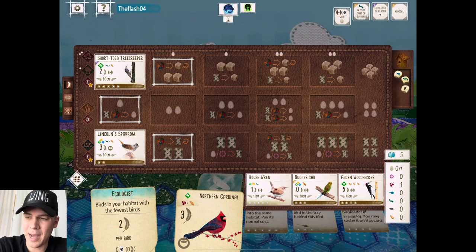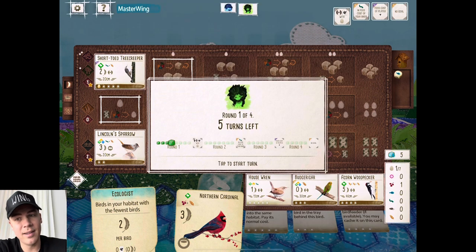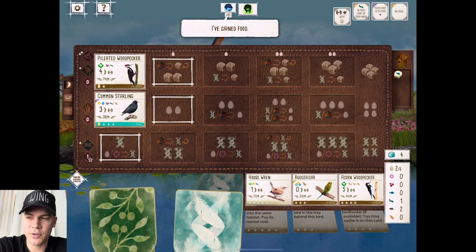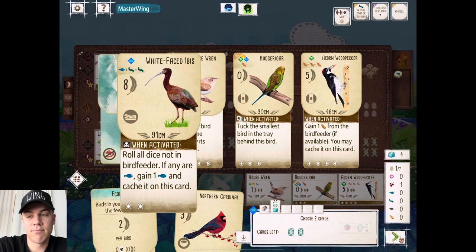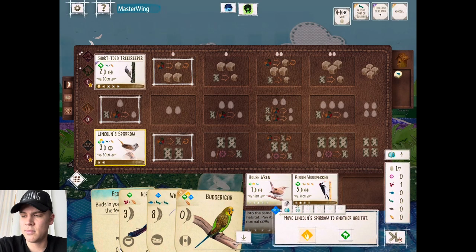We've got a Northern Cardinal — not bad. I'm thinking about the Budgie and the tray. And check it out, the Woodpecker's activated. We got one egg, so I may move the Sparrow into the Grassland for some more eggs. We'll see if my opponent can give us some more. I'm going to take the Budgerigar. And we top-deck the White-Faced Ibis, which isn't terrible. We got one egg — we either move it to the Grassland or the Forest.